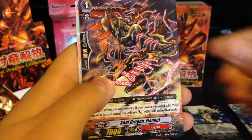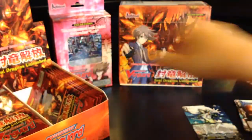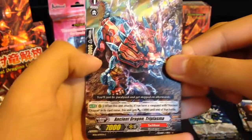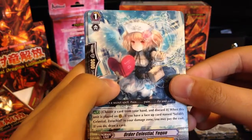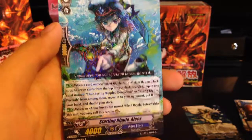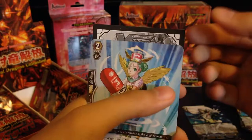Sealed Dragon Terrycloth, Sealed Dragon Flannel, Booting Celestial Sand Dolphin, another Heal Trigger, and another one of these — all these repeats. Ancient Dragon Triplasma, Order Celestial Yekon — think that's how you say it — Ancient Dragon Gatlinger, Recovery, and a Starting Ripple Alyx. I guess I was wrong about the other one. I'm literally just seeing cards now.